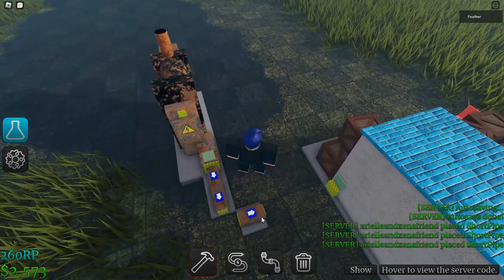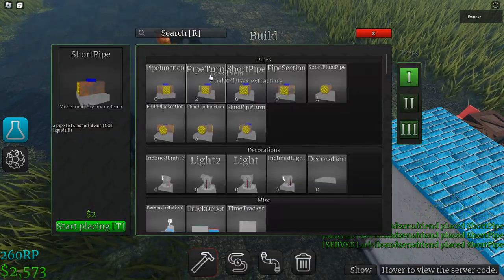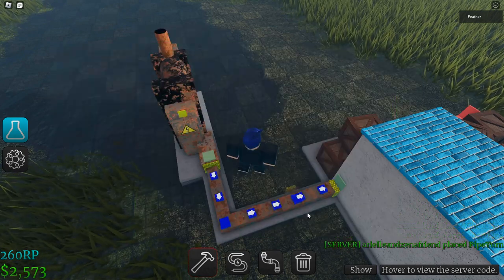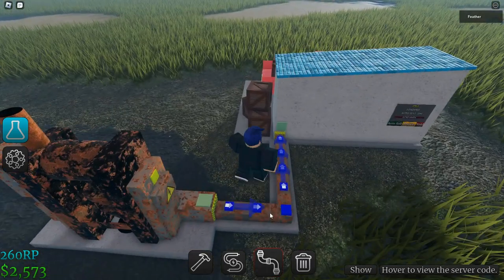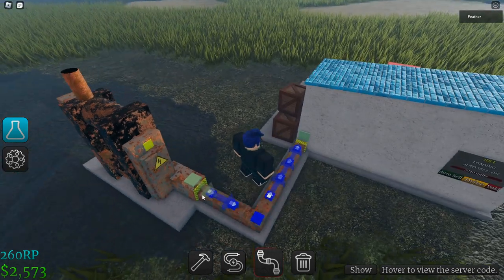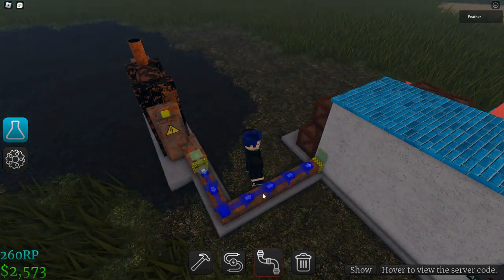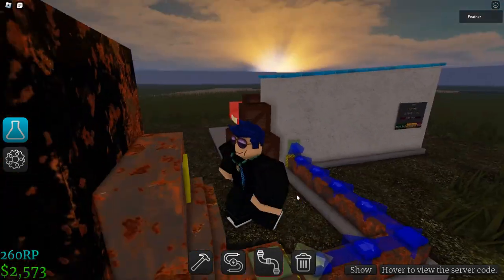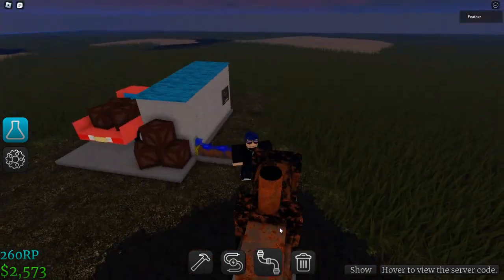Now you're going to want to connect it up with the piping. You're going to want to get a pipe turn and make sure that they all connect to each other. Then pull out the fluid pipe — the third one. Connect this up to the depot, making sure the pipe makes it all the way there. This connection has to make a purple pack, and it also can't go in reverse.